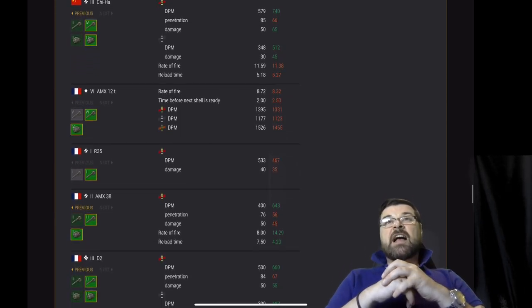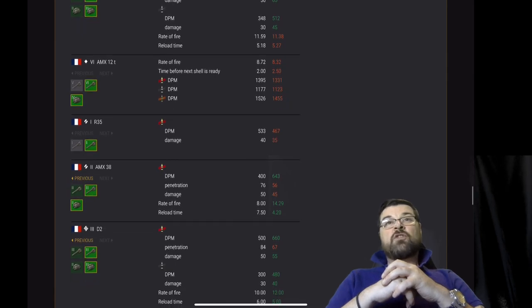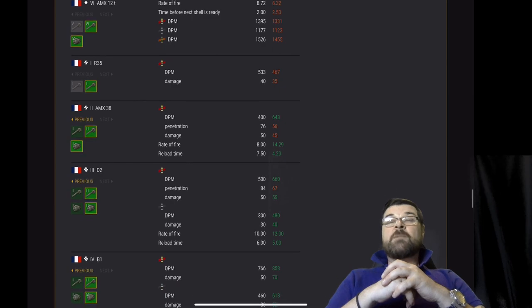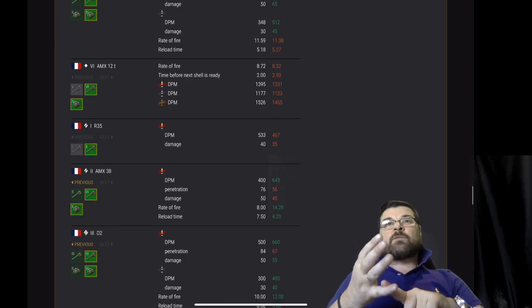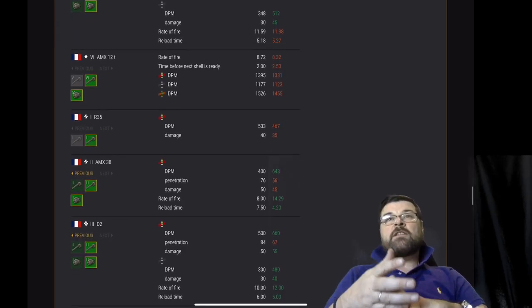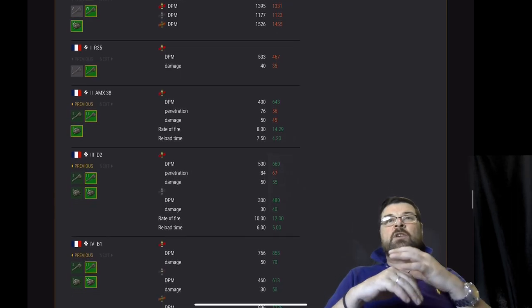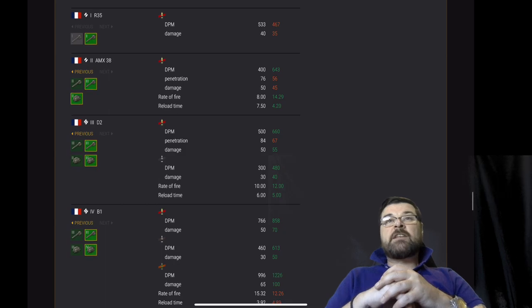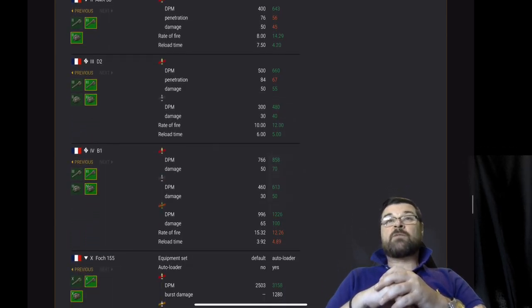The Chi Ha — DPM and damage on AP buffed, penetration nerfed. On the APCR, it's added buff but reload time and rate of fire nerfed. Moving on to the French: the AMX 12T — rate of fire, time before shell reload, and DPM across all shells nerfed. R35 — DPM and damage on AP nerfed.